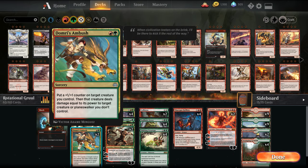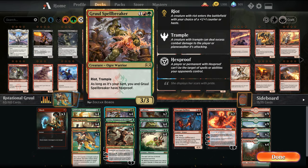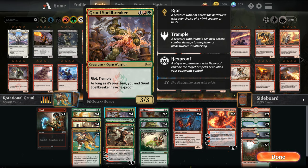We have Domri's Ambush, which can put a counter on stuff and basically serve as removal via fight. Gruul Spellbreaker is a Gruul staple with Riot and Trample, so either a hasty 3/3 or a 4/4, and it gives us pseudo-hexproof on our turn.